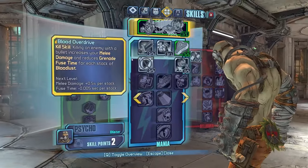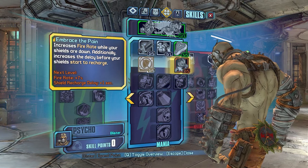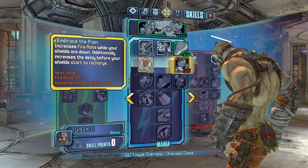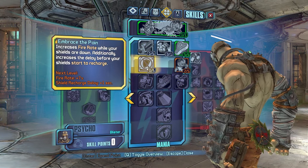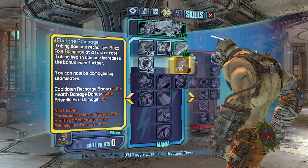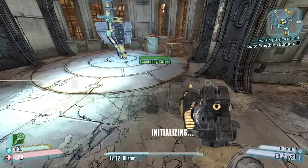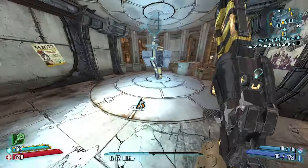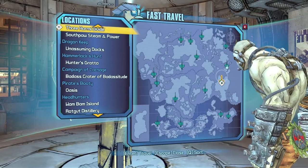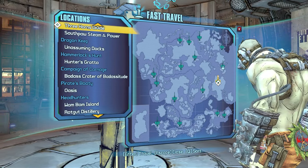Somebody told me to spend my skill points — I should have done that at the end. I could do Embrace the Pain for the fire rate, but this doesn't really do a whole lot for early game. I'd rather take damage and get my action skill back faster so I can do some melee, which I have not been doing much of. Melee is just not needed for early game because we're so strong. So yeah, off to Three Horns Divide.